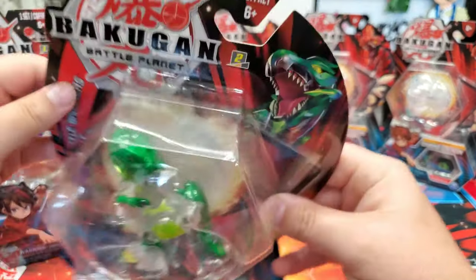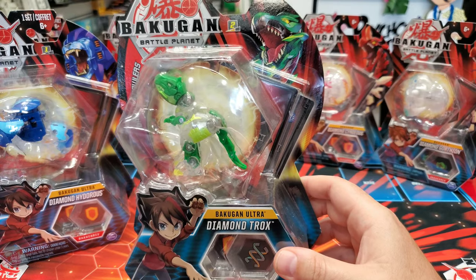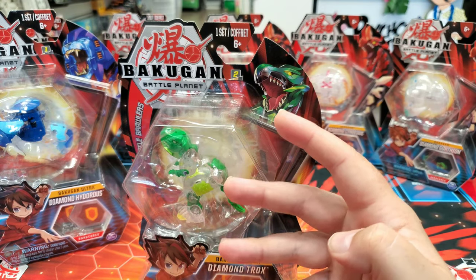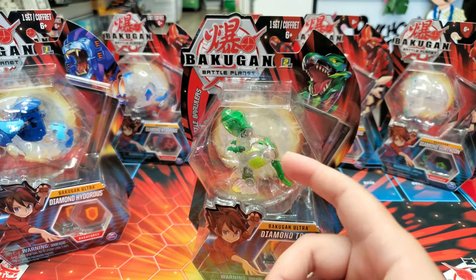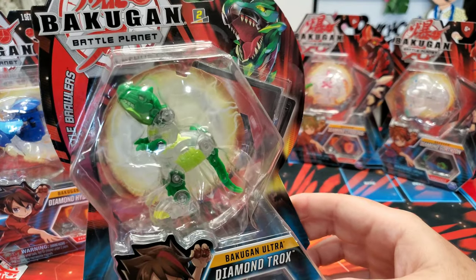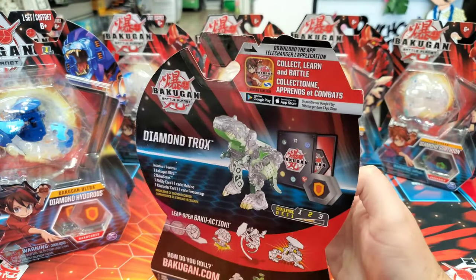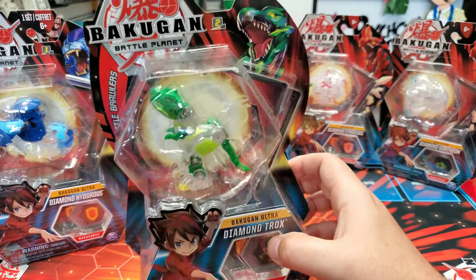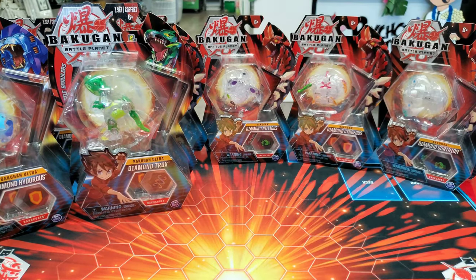Next we got Diamond Trox. Diamond Trox is getting very popular now. When he first came out I didn't hear many people clamoring for him, but they didn't ship a lot of him — we found three of them total. We've been collecting Bakugan since it first came out and we have a video where we hunted these down. Diamond Trox is getting popular as people are starting to like Trox and realize how to use Ventus, so he's another one I'd say try to hurry up and get.